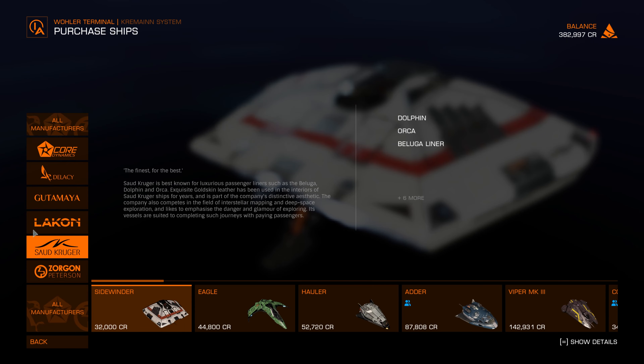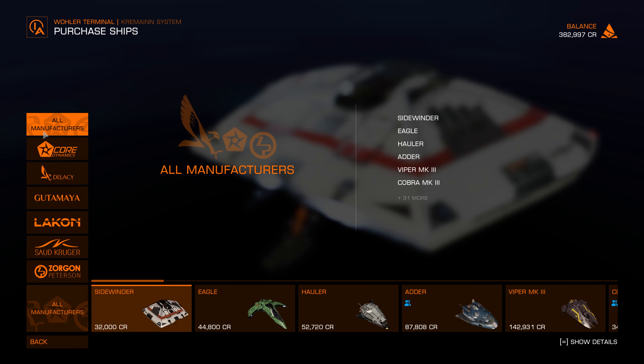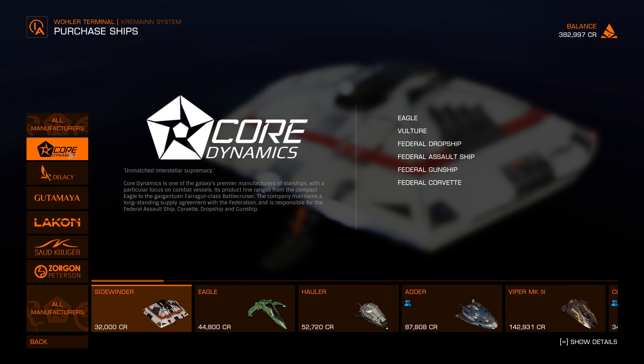Six manufacturers. I wonder if these other manufacturers are available in Elite Dangerous — I am not sure. So let's check Core Dynamics: 'Unmatched Interstellar Supremacy.' Core Dynamics is one of the galaxy's premier manufacturers of starships with a particular focus on combat vessels. Its product line ranges from the compact Eagle to the gargantuan Farragut-class battlecruiser. The company maintains a long-standing supply agreement with the Federation and is responsible for the Federal Assault Ship, Corvette, Dropship, and Gunships. So Core Dynamics are combat ships.